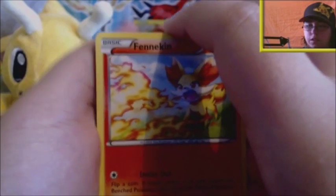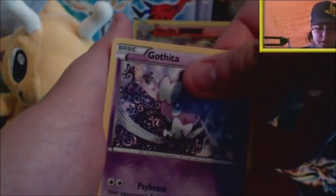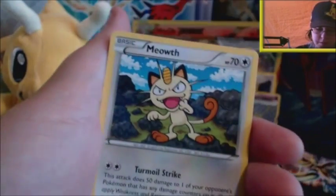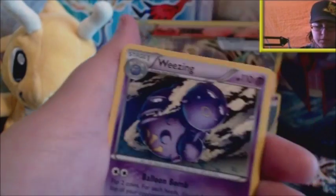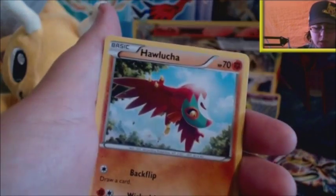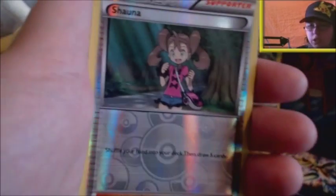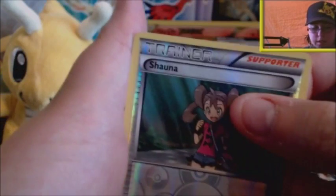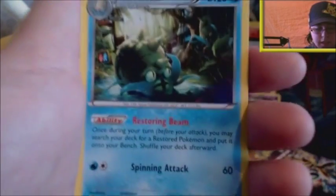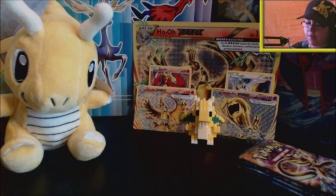So we start this Fates Collide pack with a Fanequin, a Gothita, a Binacle, a Meowth, Whismur, Lassus Special, Wheezing, and Holucha. The reverse is a Shauna — I think I have so many of these Shaunas now; I have this exact one, double this reverse in Generations twice. And the rare card of the pack is going to be a regular rare Omastar. So that's not a great start, but we've got four more packs to go.